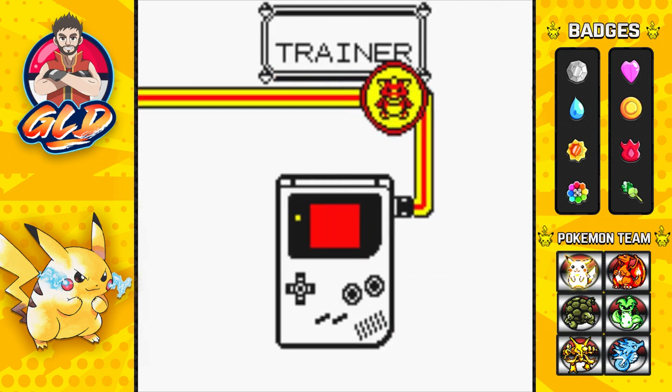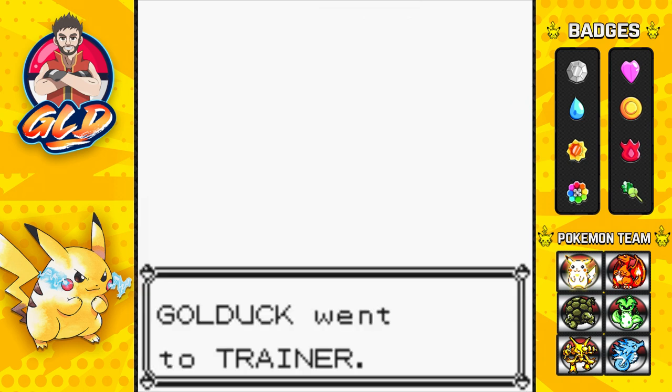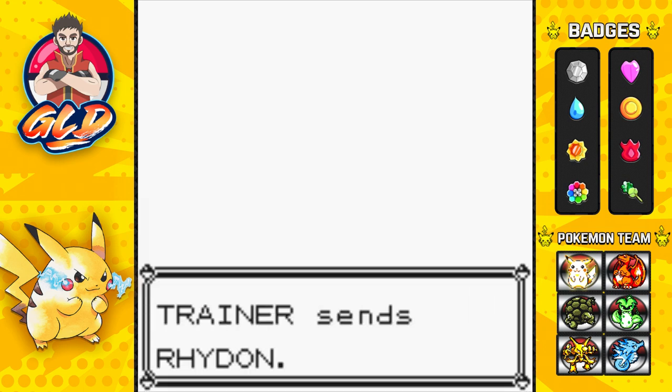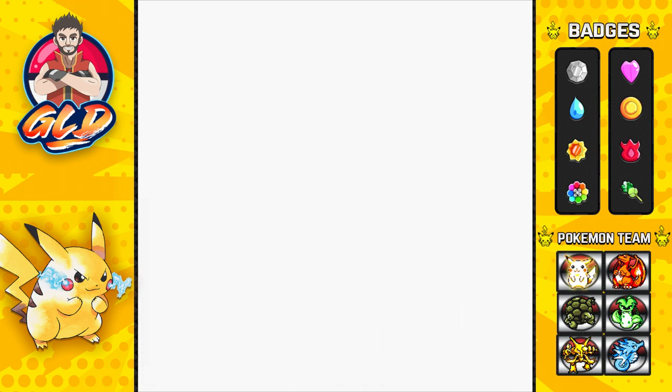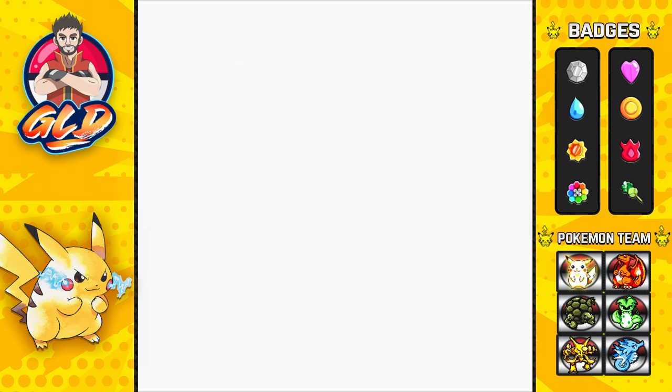You can always go to Cerulean Cave and capture a Rhydon at level 50 — that's one benefit. The other benefit here is the experience boost, kind of like what I have for Torpedo. So here we have Rhydon being transferred over and we're going to get ourselves a Rhydon.